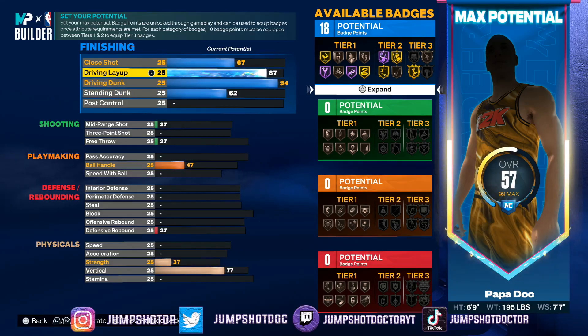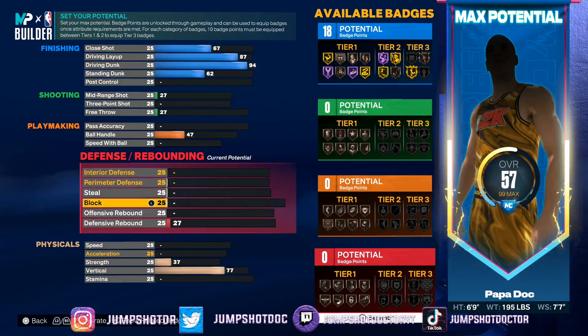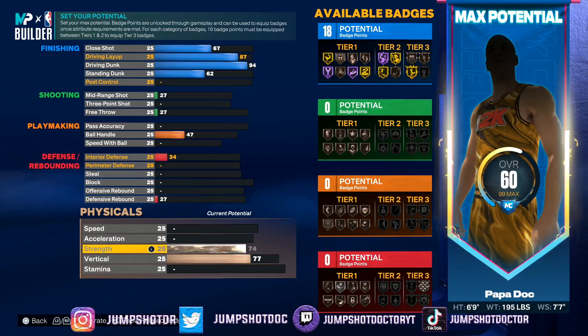We went all the way to 87 layup — hopefully we get at least bronze or silver fearless finisher. Combined with bronze bully, hopefully that does something. I wonder about the height factor — like 6'6" bronze bully vs 6'10" bronze bully where the 6'10" has higher layup. What do y'all think happens with strength factoring in?